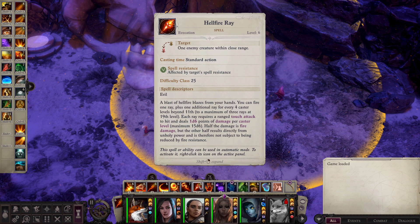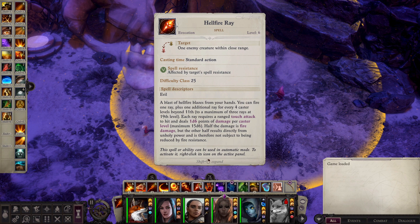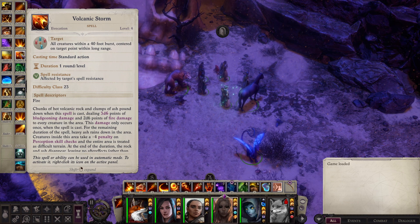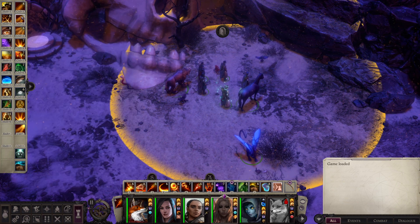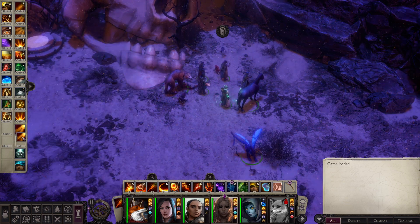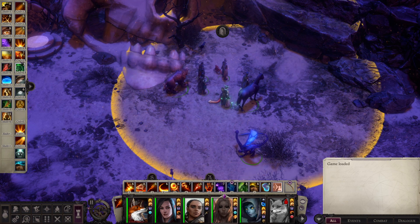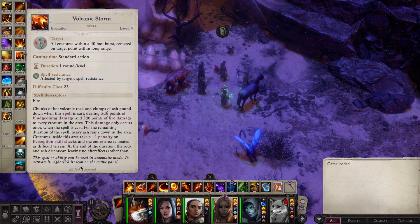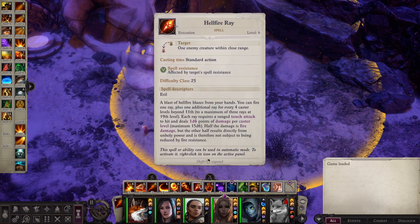As you're leveling up, for spell selection I recommend picking up mostly cures and buffs through her regular spell choices, because Ember's patron is going to give her pretty much all of her fire spells automatically. You don't even need to pick fire spells from the actual spell choices when leveling up. I like picking up healing magic and using Ember as my healer as well.